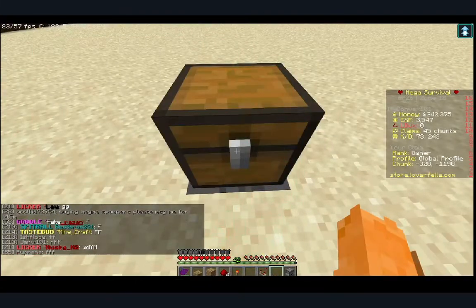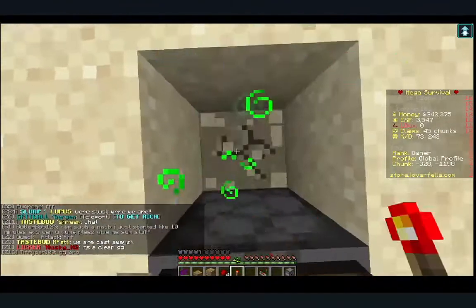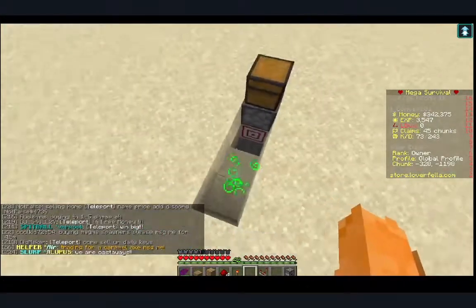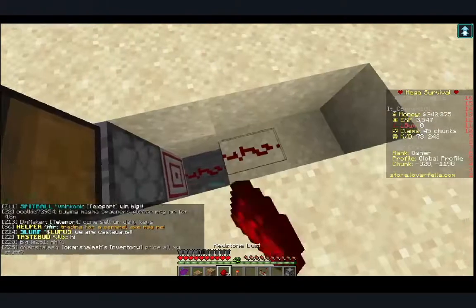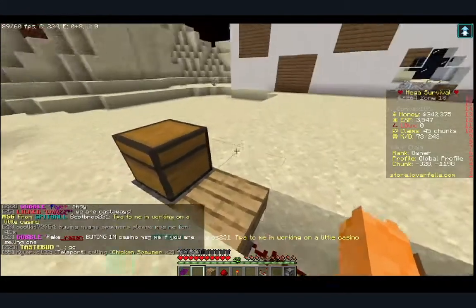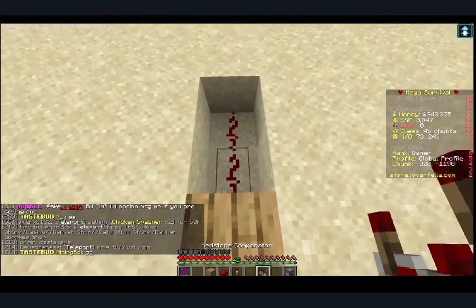Then you are gonna want to place your chest on top of it. You're gonna want to mine down behind it and then out from it, so you should have a shape like this. Then place down the redstone right there.